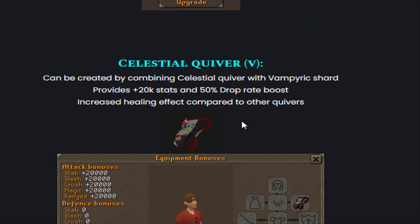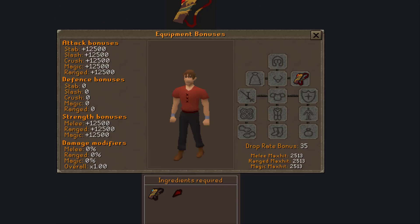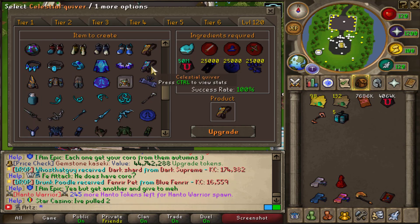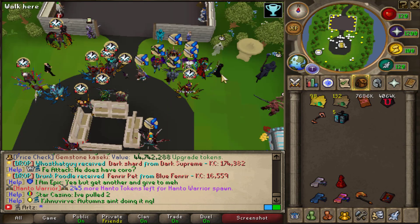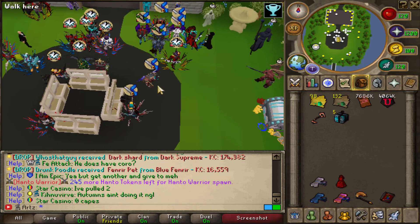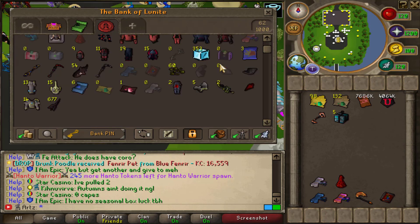Or you can do the Celestial Quiver V — you use the shard on the celestial quiver and it gives 20K stats, 50% drop rate, and increased healing effect compared to other quivers. They both do that, so this could be worth it too if we save our celestial stuff. To upgrade to a celestial quiver it's only 100K — that's still a lot, but not too much. I'm currently at 63K and we don't even have the quiver yet, so we could easily grind that out. That might be the current goal — to get the celestial quiver and then upgrade that.